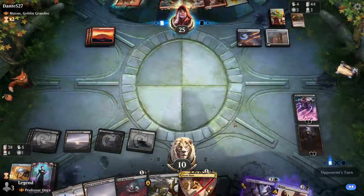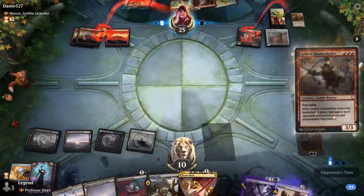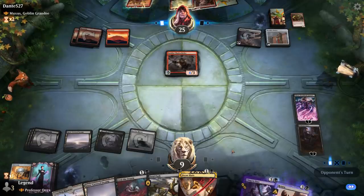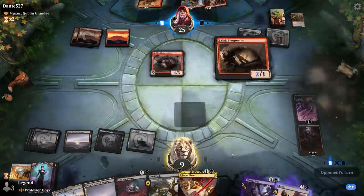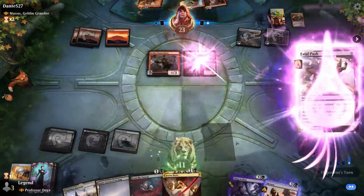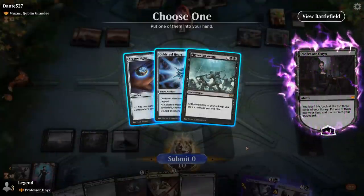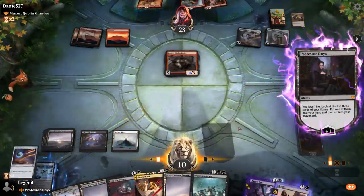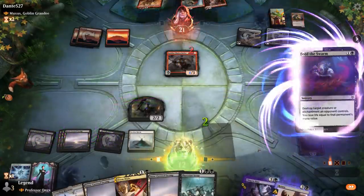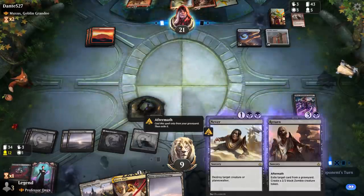We've got answers for Krenko. Chainwhirler deals a bit of damage to our planeswalkers but doesn't kill them. Muxus isn't super scary when most of the haste-enabling goblins are gone. A Skirk Prospector comes out — we don't mind Fatal Pushing that, triggering Magecraft and gaining some life back. We start by plussing Onyx and find Phyrexian Arena, which is probably still good here. We Feed the Swarm on Chainwhirler to gain life, play Phyrexian Arena, and keep Doom Blade up. Next turn we make another Zombie and can gain life with Cling to Dust if needed.